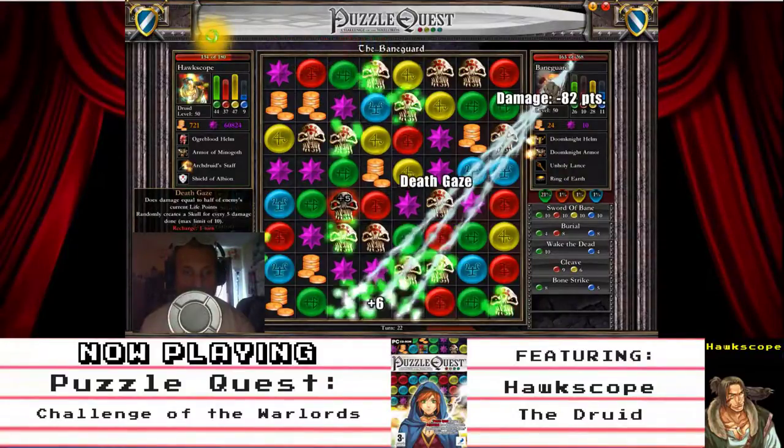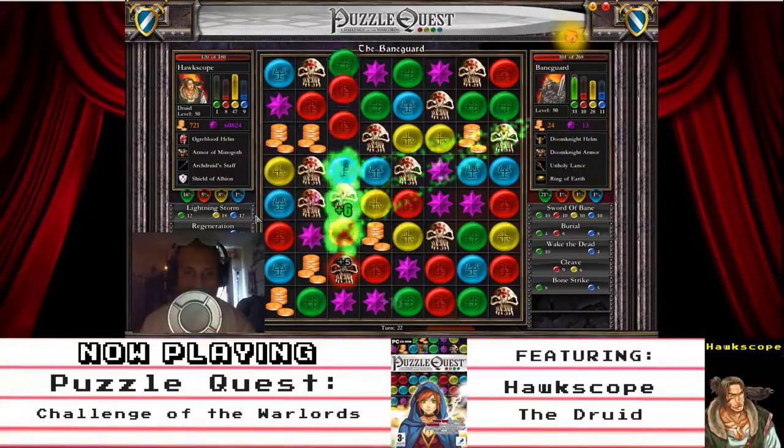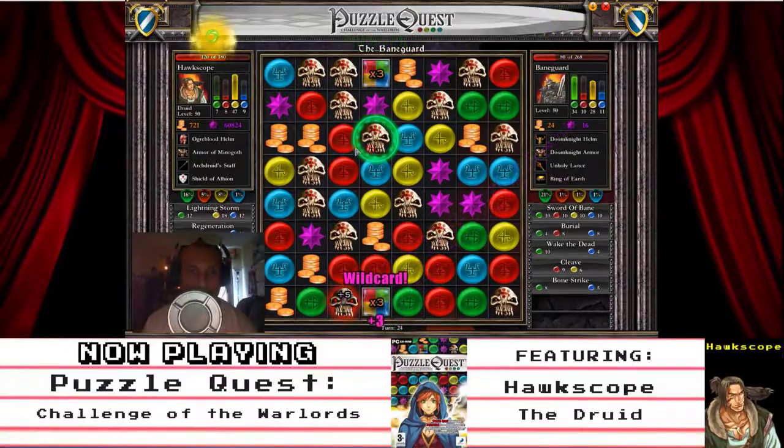Let's use some Death Gaze. Look at that, oh yeah. Using some Death Gaze on him. Vanguard, you're really low now. Whoa, did I really give him a wallop or what? A real wallop. Greenstones and skulls.